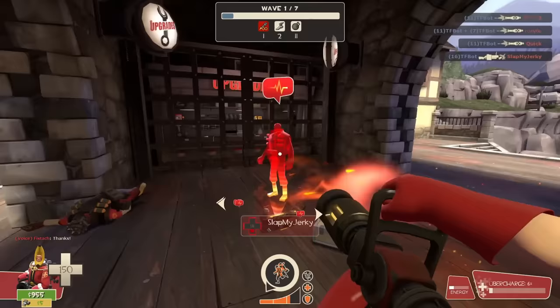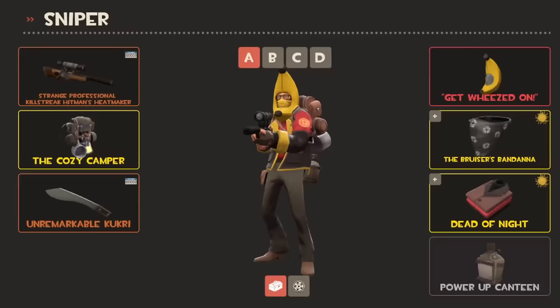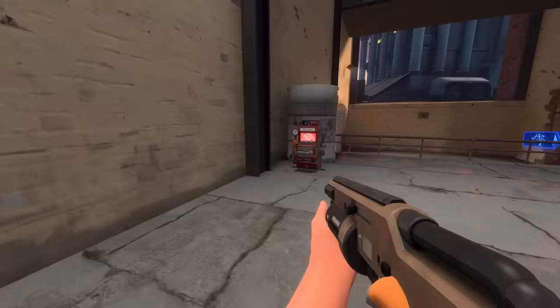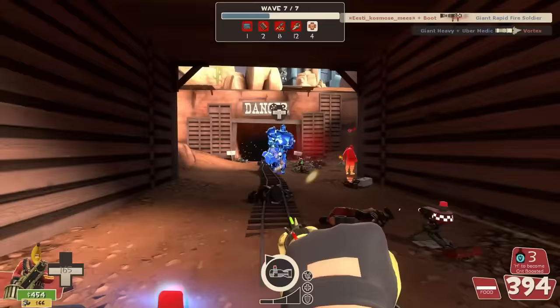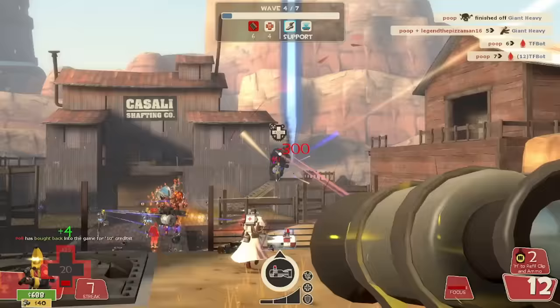I'm going to assume that you watching this video already understand the basics of MVM — the best loadouts, upgrades, class rolls, standard gameplay mechanics, pretty much everything I've covered on this channel before. Scout collects money, engineer should max dispenser range, soldier should use the Beggar's Bazooka, don't shoot the uber medics — that kind of stuff I won't be addressing. What you should do with this information, however, that'll all be up for discussion.